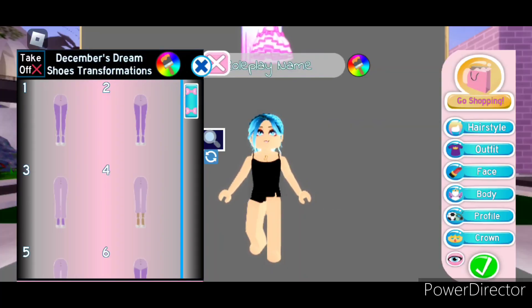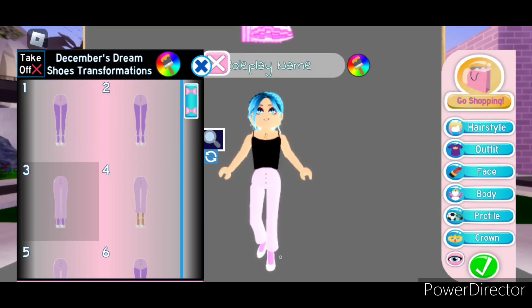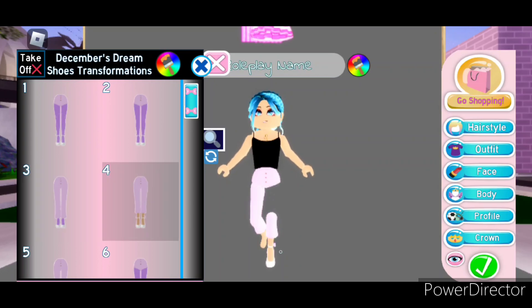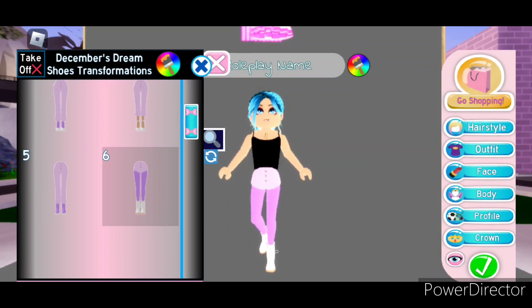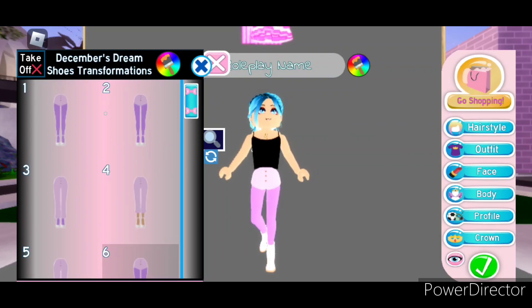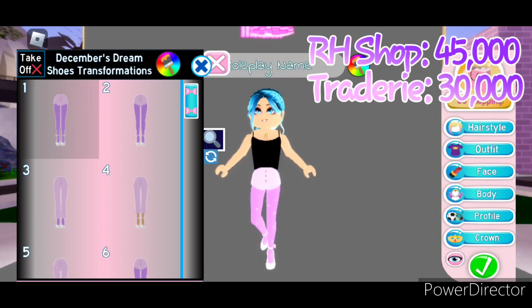First let's take a look at the shoes, which has a total of six toggles. Toggle 1 is these super cute pumps — there is a bow on the side and these leggings have snowflakes on them. Toggle 2 just takes the snowflakes away from the leggings. Toggle 3 are these pants with the pumps still. Toggle 4 takes away the leggings and the pants become more of capris. Toggle 5 the pants are longer again but we've got boots instead of pumps. Toggle 6 takes away the pants, bringing back the leggings but we still have the boots. The December's Dream shoes can be bought in the Royal High shop for 45,000 diamonds. And on Tradery they're worth about 30,000.